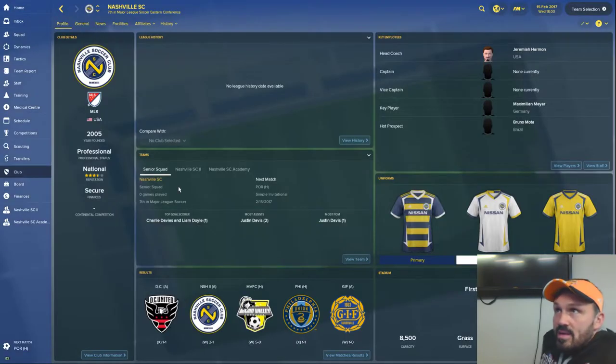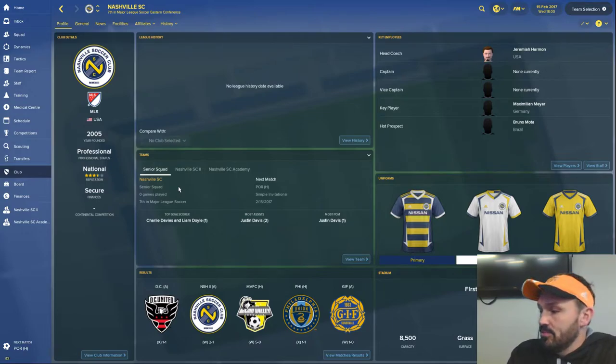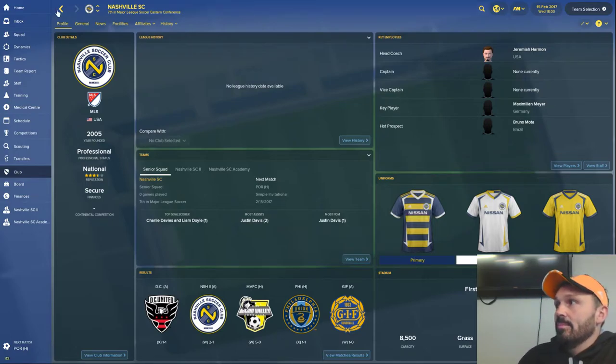Nashville SC's logo assumes they'll maintain their USL logo. The kits are entirely fantasy — I took the design from a member named Ray Sox, whose actual name I believe is Michael Taylor, from sportslogos.net, which is a really cool place with a lot of creative graphical talent. I'm not a creative graphical artist myself — I can work with templates but I adapted one of his concepts for Nashville SC.